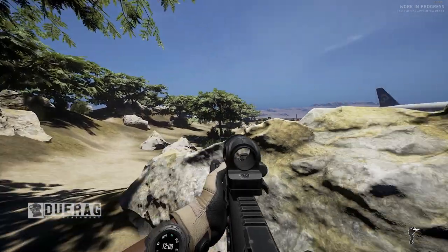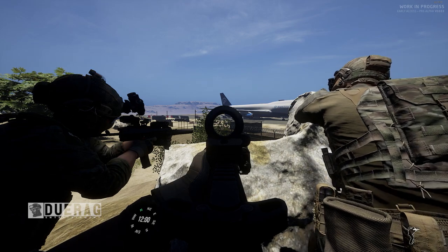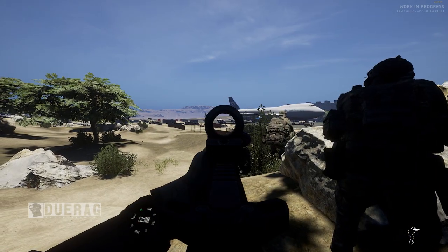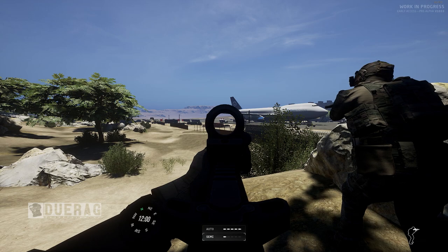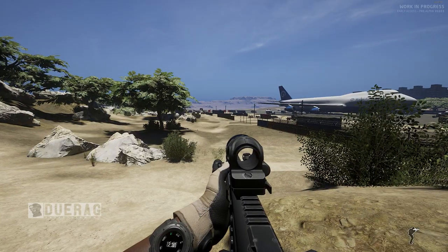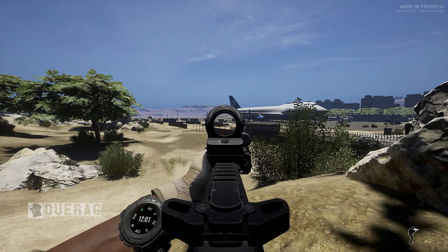Alright Bravo, on me — let's set up overwatch positions. Copy that. Alpha team, begin to engage the terminal. Overwatch team, you're clear to fire. Contacts northeast, moving right to left — hold your fire. Overwatch is attacking, Bravo's engaging. Charlie to the left. Bravo, you're clear to begin moving down towards the plane, just keep eyes on targets. Let's wait for overwatch — overwatch, are you guys clear to move down? Yeah. Bravo team, you are clear to begin pushing towards the airplane.